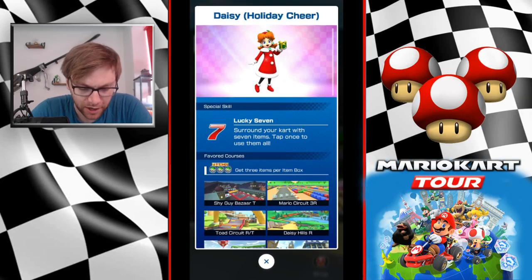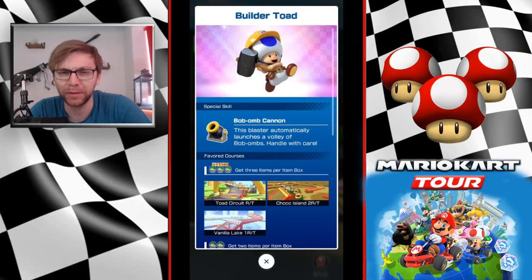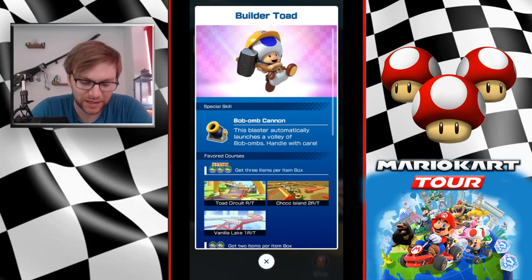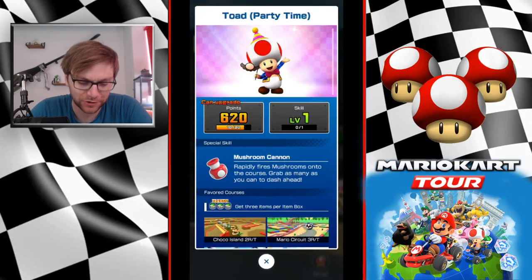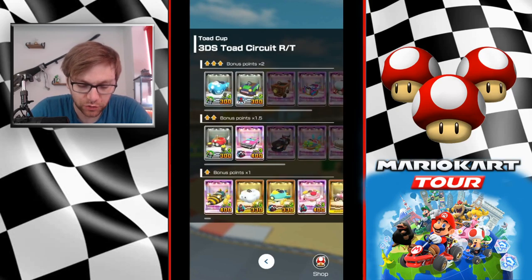Other driver options include Toad Party Time which has Mushroom Cannon - good, but you know how much I hate it. Lucky Seven Toad is on par with Triple Mushrooms, a great ability and huge if you get it as a frenzy. Otherwise you've got Builder Toad with Bob-omb Cannon - I'd put that in last place, maybe equal with Mushroom Cannon. No-brainer for me: level four Toad is what I'm going in with.